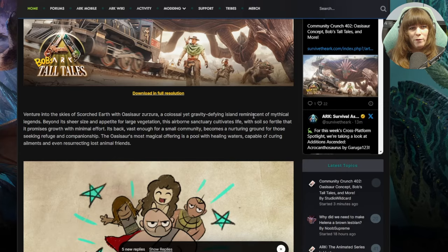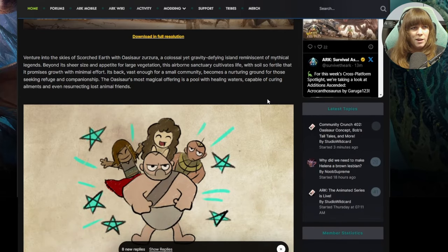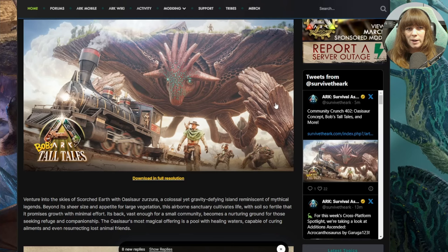We have venture to the skies of Scorched Earth with the Oasisaur, a colossal yet gravity-defying island reminiscent of a mythical legend. Beyond its sheer size and appetite for large vegetation, this airborne sanctuary cultivates life with soil so fertile that it promises growth with minimal effort, fast enough for a small community, becoming a nurturing ground for those seeking refuge and companionship. The Oasisaur's most magical offering is the pool with healing waters capable of curing ailments and even resurrecting lost animal friends. So they are doubling down on this thing being a resurrection creature - they've said it's healing, but I'm wondering if it's actually going to bring a dead dino back to life. We'll have to find out.